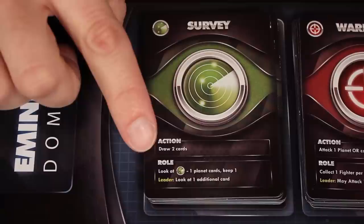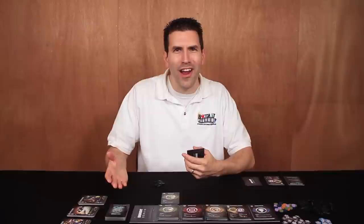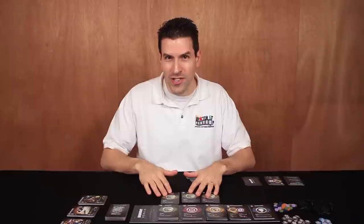The basic effect of the survey roll, when chosen from the central display, is that you count up the number of survey symbols you played and subtract one from that number — that is the number of cards you can draw from the planet deck. If I choose the survey card during my roll phase there's one survey symbol, and subtracting one gives zero. But during the roll phase you can boost the effect by playing other cards that also have the survey symbol. So if I played two more survey cards, I now have three survey symbols — subtract one means I get to draw two cards from the planet deck. When you draw cards from the planet deck, keep in mind you have to keep them face down in front of you.